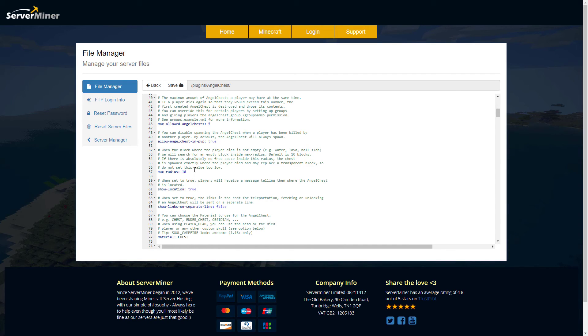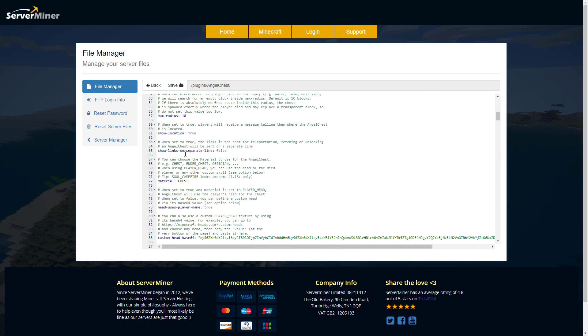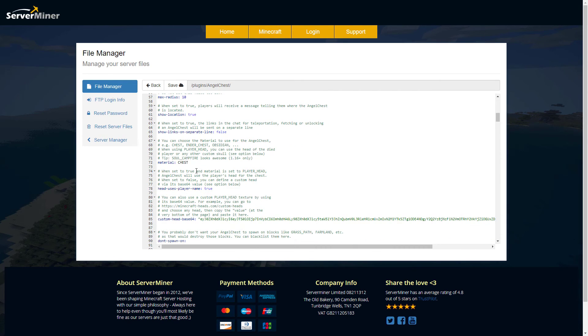We have the max radius, which will search in a radius of 10 for a suitable block to place the chest on. Then there is show location — do you want players to receive a message in chat showing them the coordinates of where they died? And then there's an option to show the teleporting, fetching, and unlocking links on a separate line.